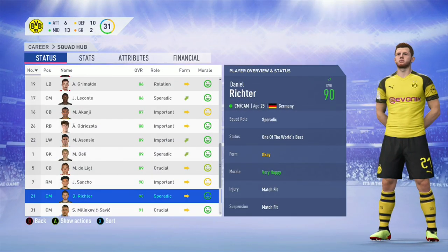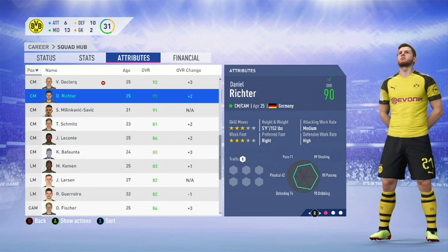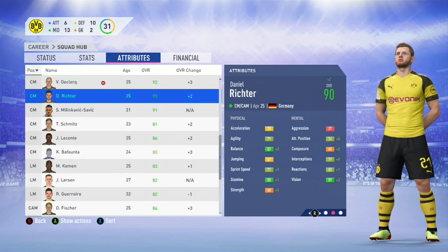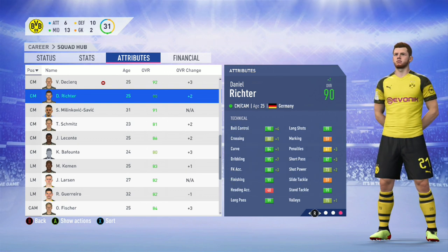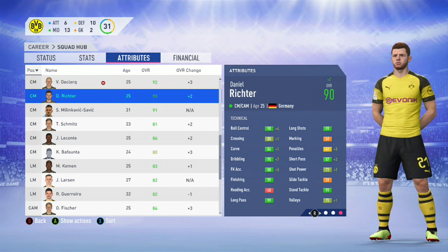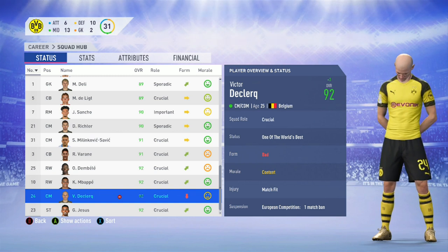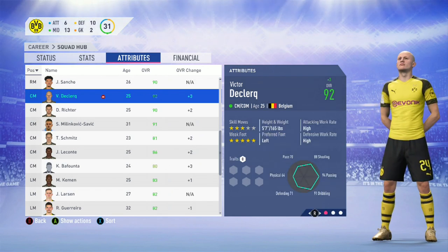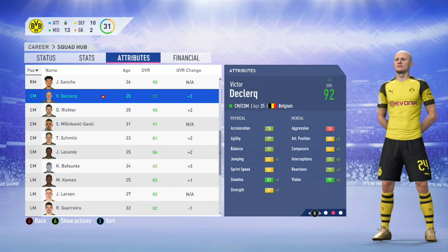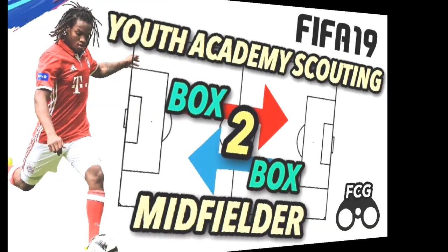Daniel Richter is now one of the world's best at this point in career mode — 90 rated at 25 years of age, and again that is all natural growth with no training involved. He's got a good stamina rating, meaning he's a perfect box-to-box midfielder and can get up and down the field with absolute ease. But as I said when we unearthed this gem from Belgium — Victor de Klerk — a massive 92 rating, natural growth, no training. Obviously he's one of the world's best: five-star weak foot, excellent stamina to get up and down the field, good pace, scores some good goals. He really has turned into the perfect box-to-box midfielder. At 92 rated, one of the world's best, he makes this video worthwhile.